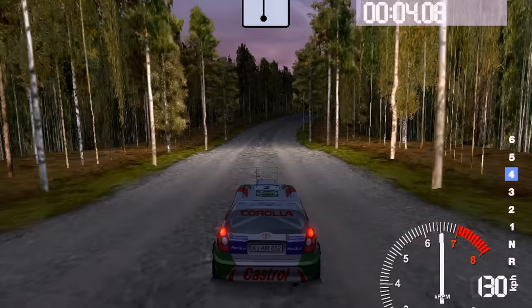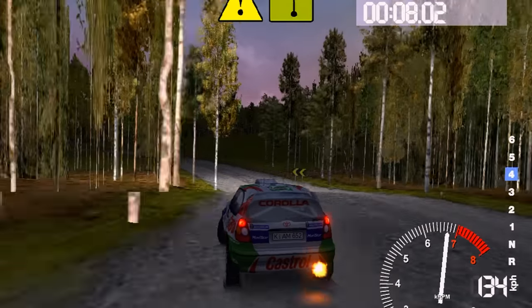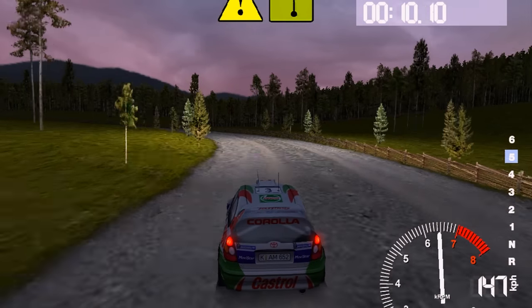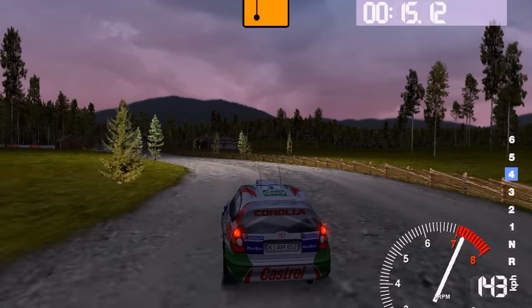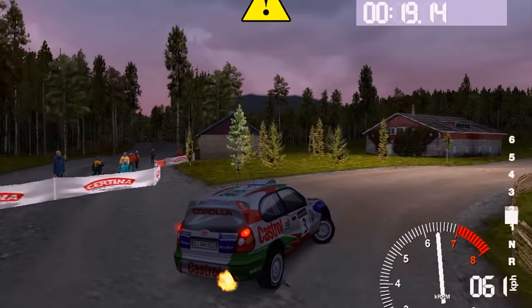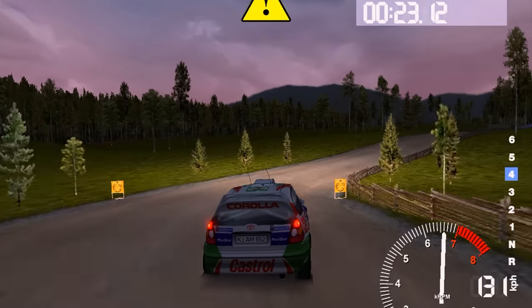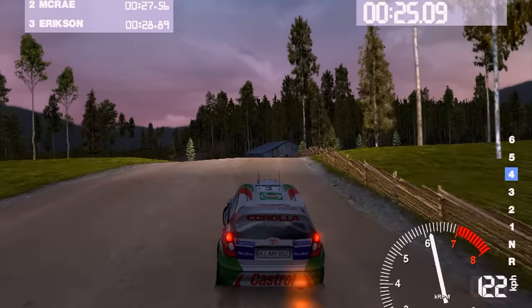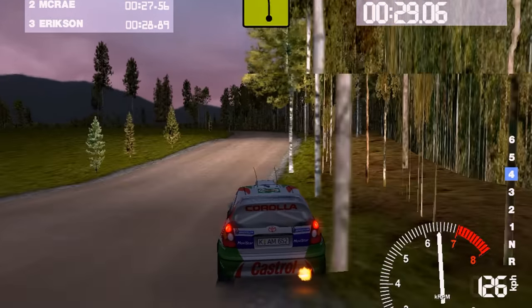Analyzing the benchmarks, we can see that in Direct3D, the Rage Fury Max is very powerful — faster than the GeForce 256. In OpenGL, we are faced with driver and scaling issues. In GL Quake, for example, the second graphics chip doesn't seem to make a difference. In Quake 2, the 1280x960 resolution is not supported, and in MDK, we're getting way less performance than we should.